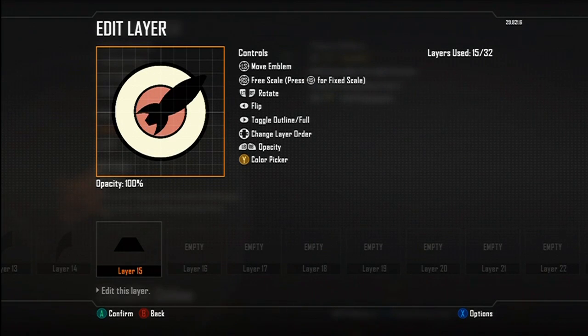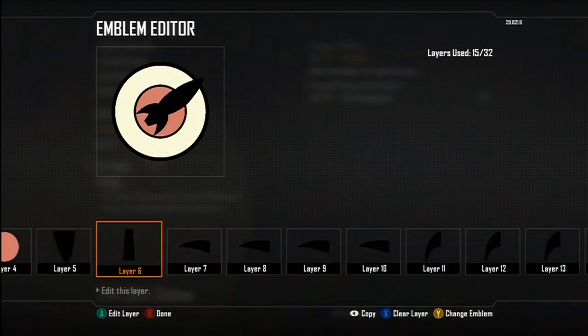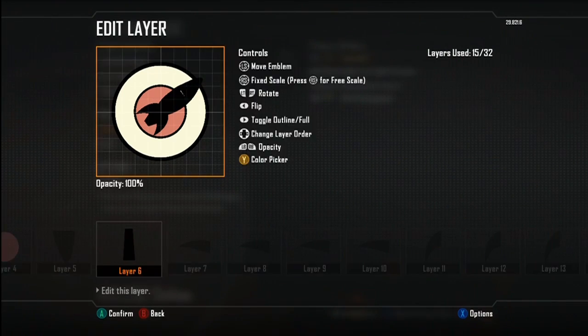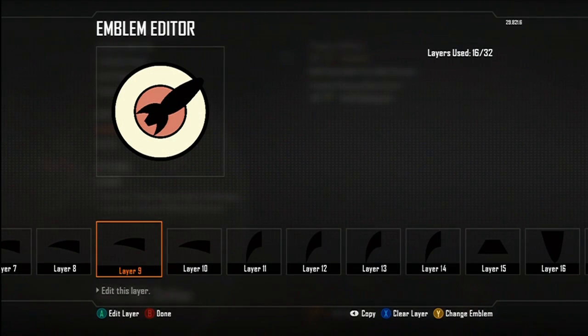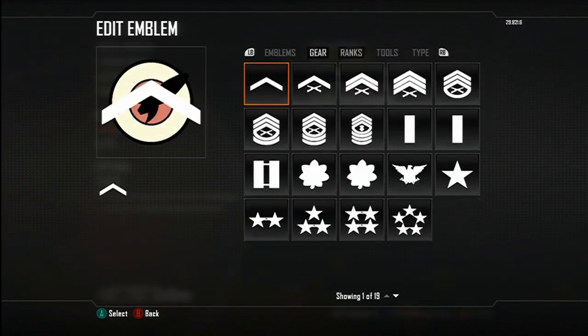I'm a bit of a perfectionist so I try to get it just right. You'll see me go through the top portion of the spaceship quite a few times to get it to just the right contoured shape. You're going to take a couple of these curved triangles — the top part isn't completely symmetrical. You might want to use two of the nose portions to make it symmetrical, or sacrifice a layer to give it a background, which makes it look a little nicer.